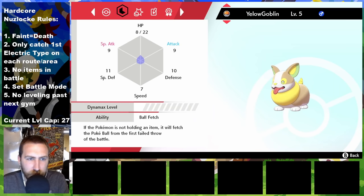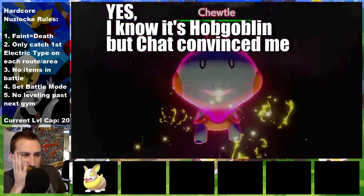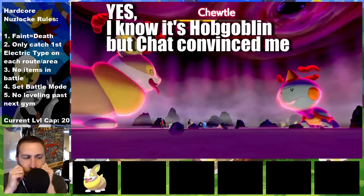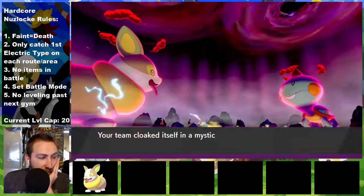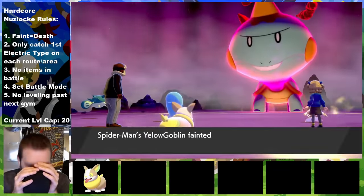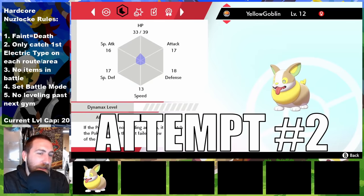I'm going with the Spider-Man villain name theme this playthrough, so I name it Yellow Goblin. It's one of the few physical attack encounters I can have, so of course it has a nature decreasing its attack power. To ready Yellow Goblin for the journey, some max raid battles should provide some XP candy. Joodle's weak to electric, right? So this should be a breeze. Our max nuzzle attacks are so weak, and here comes the max geyser after the Dynamax is over. Well, I guess I lost my first attempt.